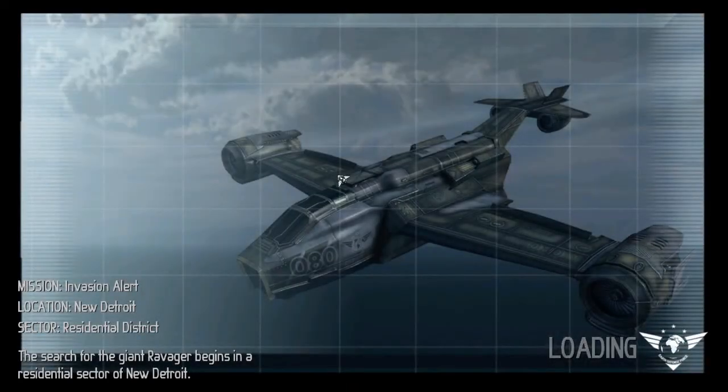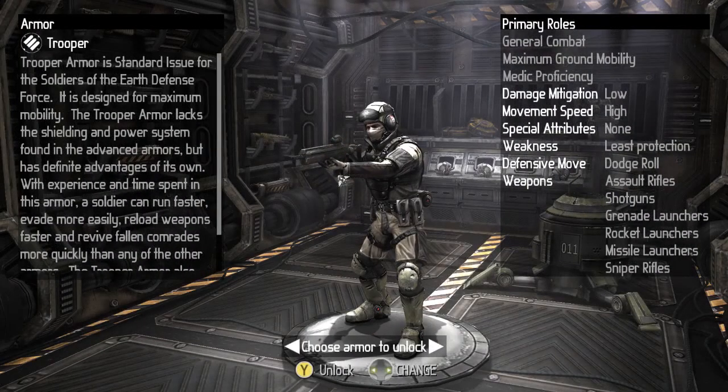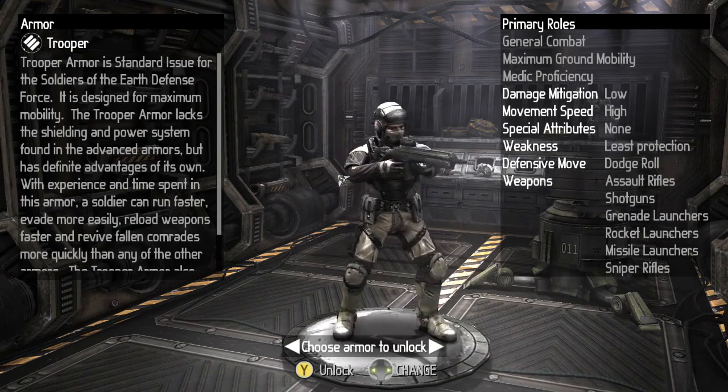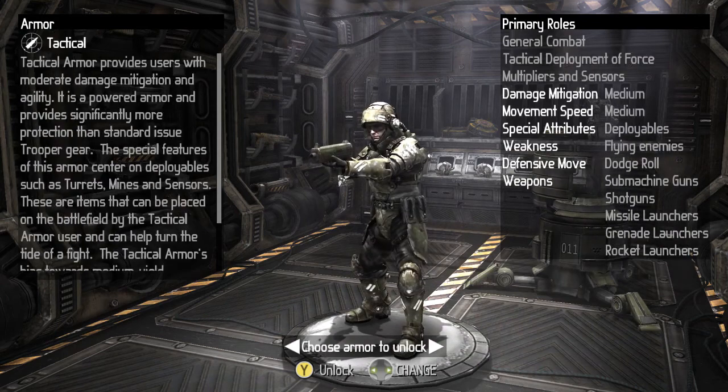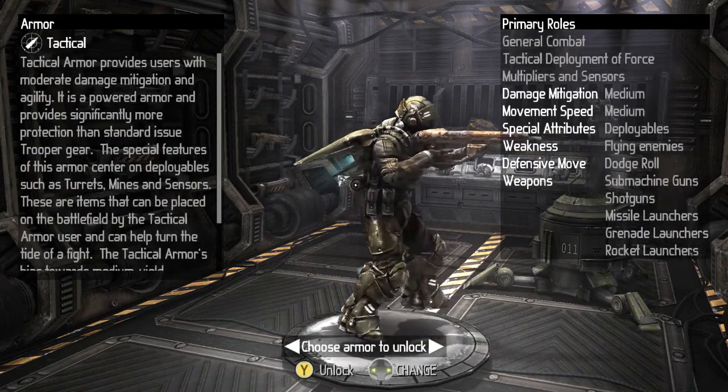Strike Force Lightning, EDF operations here — I will be your acting operational liaison. As you know, Earth is under attack by a force composed of alien entities and what appear to be genetically manipulated terrestrial insects. We are calling these invaders ravagers — an apt name, as they are currently ravaging cities around the globe. A particularly large ravager has been reported in a residential area of New Detroit. Your mission is to locate and eliminate it.